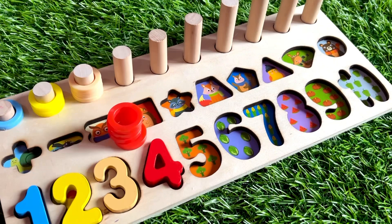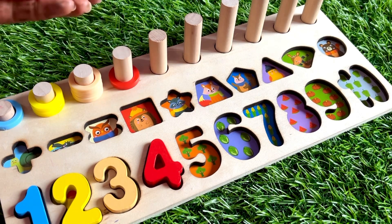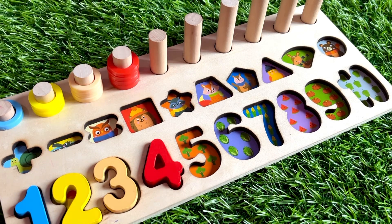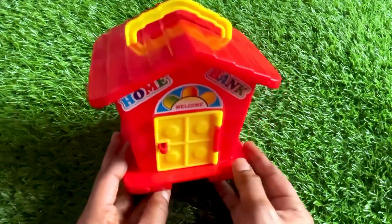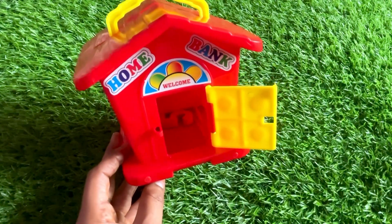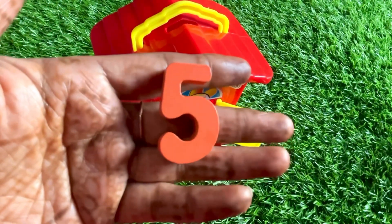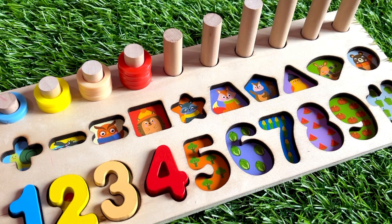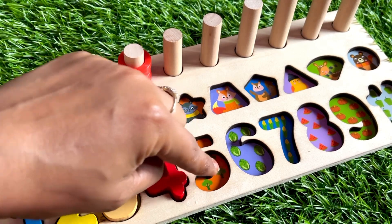Let's put number four right here. Now we have four in a circle. We have a beautiful house in red color — let's ring the bell, ding-dong, and open the door. Something inside, let's check. Oh, it has number five! Number five in orange color. Here we should put number five, and here five trees. Let's count: one, two, three, four and five.